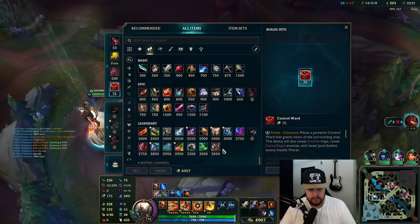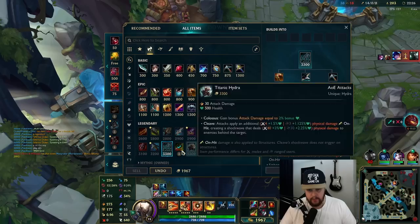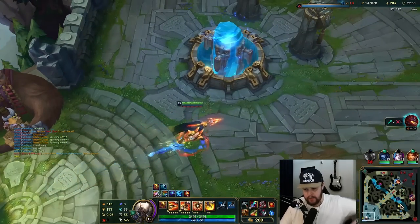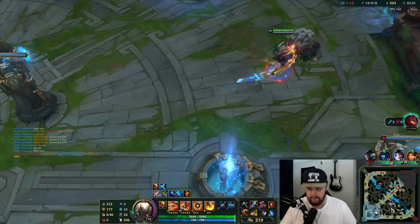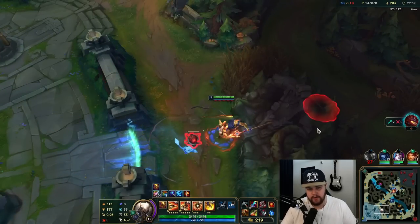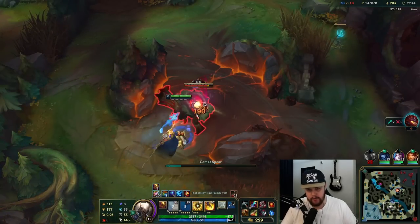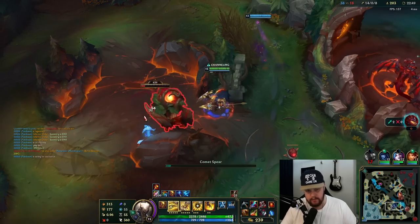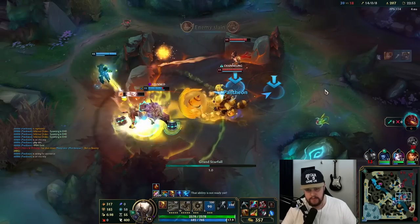I have 5000 gold — definitely going Death's Dance here. Then I'll go Blade of the Ruined King: the attack speed is really nice, and the W obviously procs those things so you can get a very high burst. Attack speed is also good for faster Q charges. It's a very nice item. Full armor build as well — armor is great here. I'm not happy that my team is just chilling mid like that.